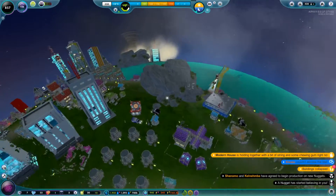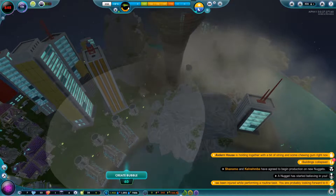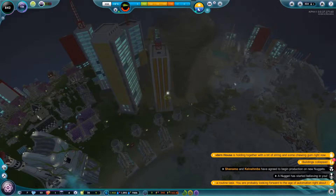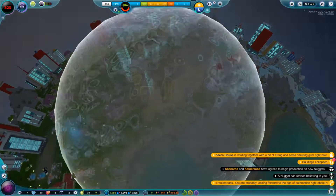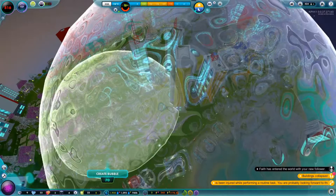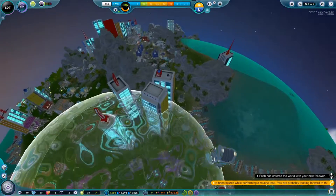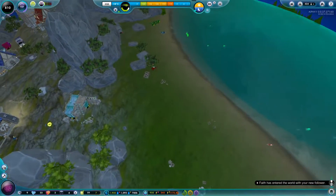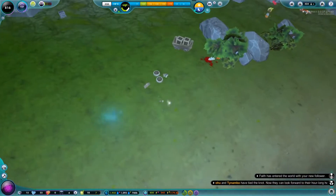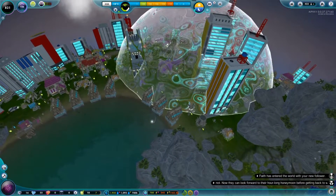A building collapsed! Now would be a good time to try this trick that somebody told me about. We just made a couple of bubbles. I think the only buildings that collapsed were right over here. We did lose a few nuggets in this — that's too bad — but it's okay. We didn't take too massive of a hit.